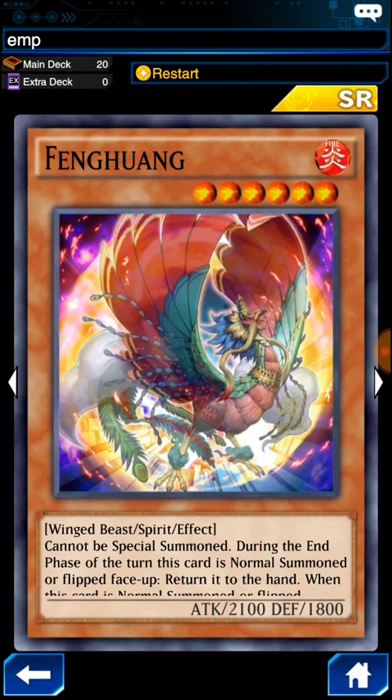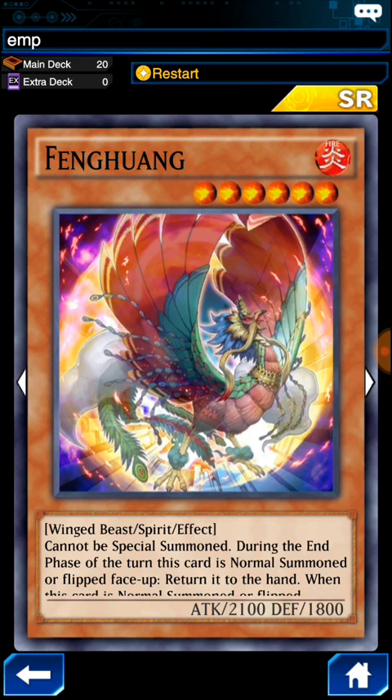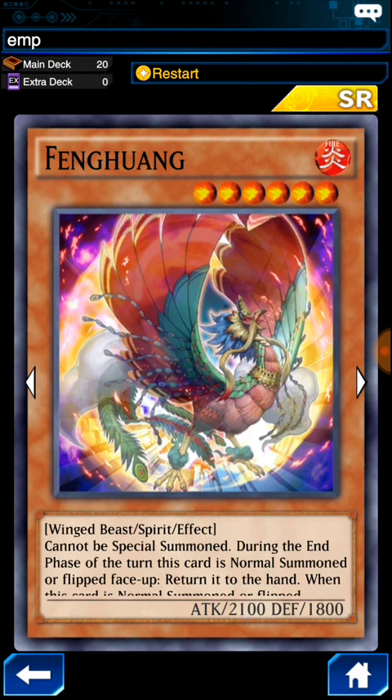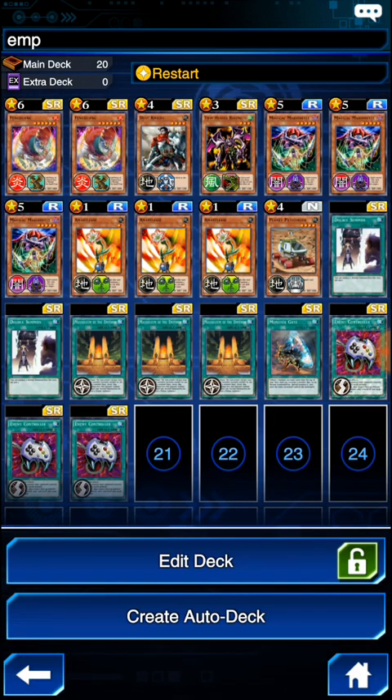I'm playing 2 Fenghuang. This card cannot be Special Summoned. During the end phase of the turn it is Normal Summoned or Flip Face Up, return it to the hand — so it's a Spirit Monster. When this card is Normal Summoned or Flip Face Up, it destroys all set spell and trap cards your opponent controls. That effect is amazing; it just destroys everything your opponent sets. I think it may be a bug, because everyone I've used the effect on hasn't chained anything — I've hit some Enemy Controllers and they're not chaining them. I'm playing 2 of them and waiting for the Card Trader to have a 3rd one, but I went ahead and made the deck anyway.